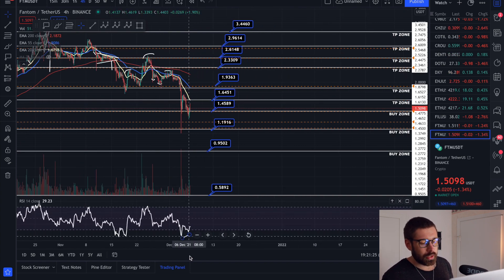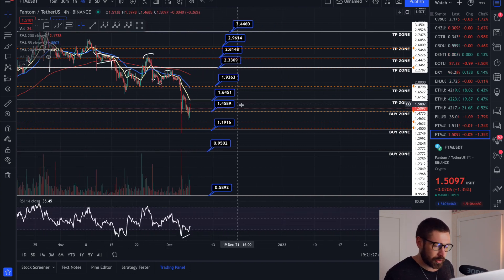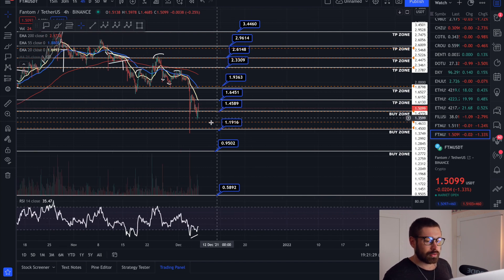This is the optimal entry point when you're oversold like this. Then you put your buy limits for dollar-cost averaging at $1.19 and $0.95 cents.